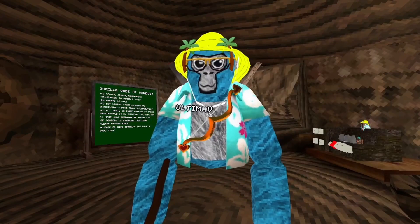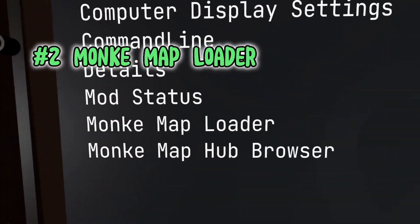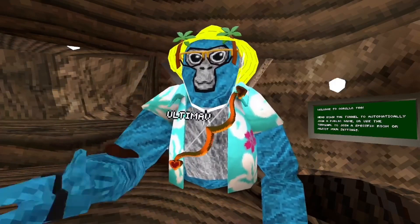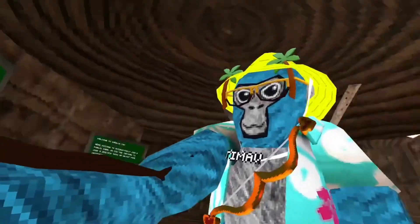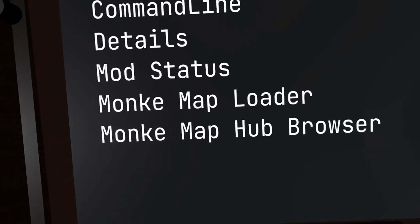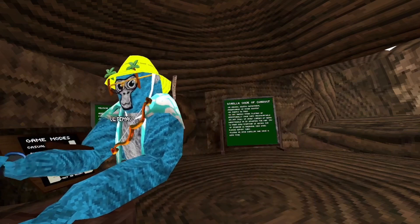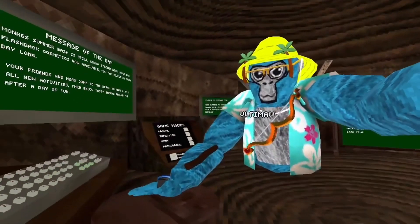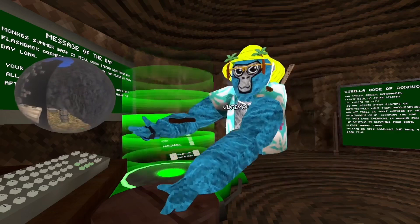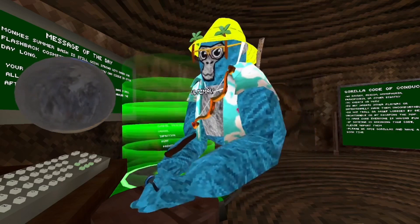The next mod is the Monkey Map Loader. When you download it, you can find it on Monkey Mod Manager and install it for free. When you install it, two options come up: Monkey Map Loader and Monkey Map Hub Browser. When you go to Monkey Map Loader and click it, a Monkey Map Teleporter spawns along with a cube showing which map you have loaded.